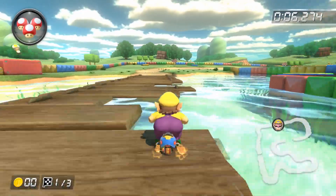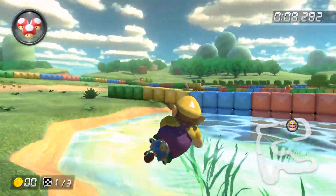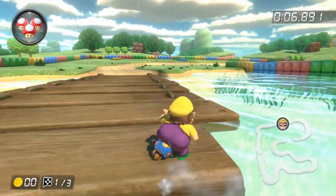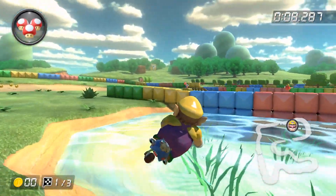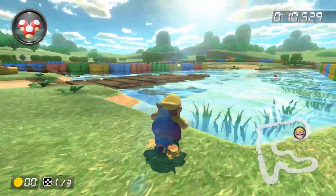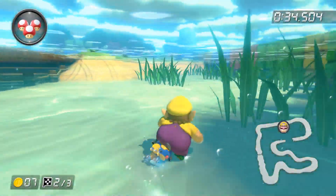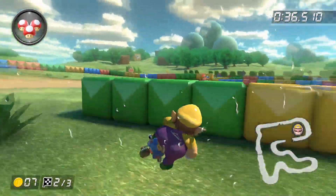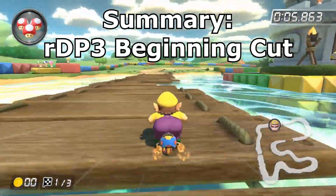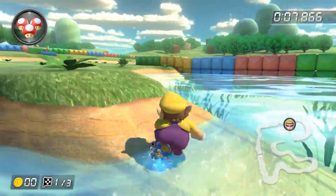On Dawn of Plains 3, if you're intending to run, you should always be taking the beginning shortcut. There are a few ways to pull this one off, but the safest method in my opinion is drifting off the two bumps and landing in between the grass patch and the wall, then releasing your super mini turbo. I find the underwater method to be a little tricky, especially if you're aiming for the fast strat. Regardless of which method you're most comfortable with, you'll still be saving a huge amount of time over driving around.